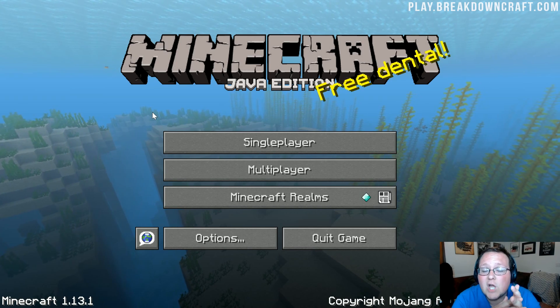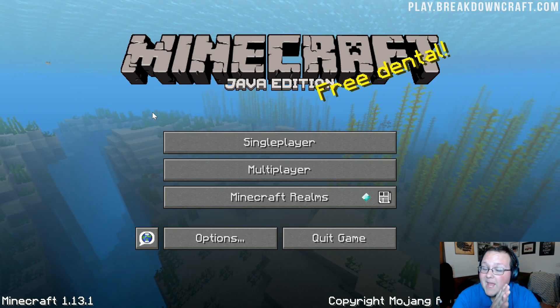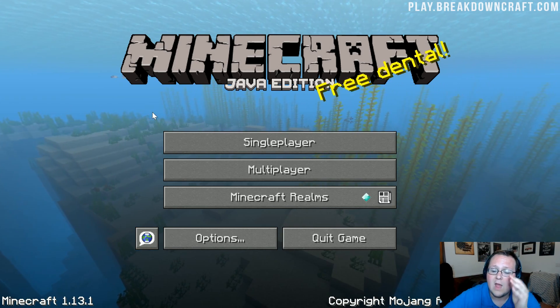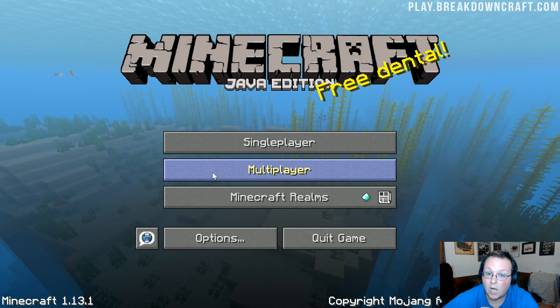Once you've got Optifine installed and have added more RAM to Minecraft, we need to get Optifine set up in order to stop all of those pesky lag issues. First, we need to create a baseline — we need to see what our FPS is starting off.